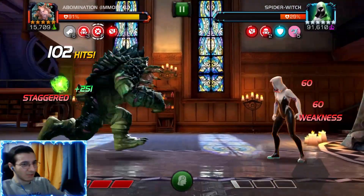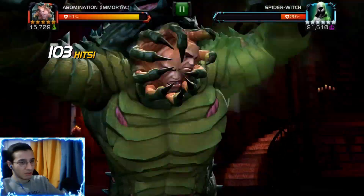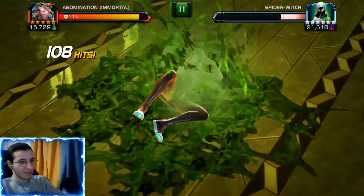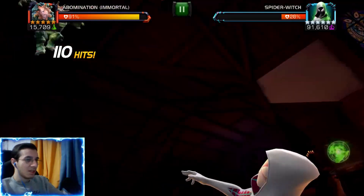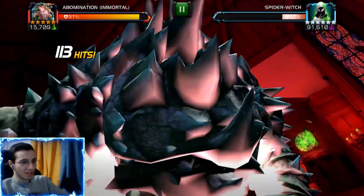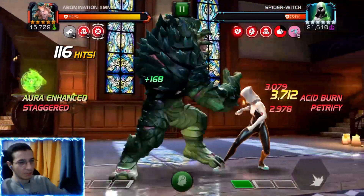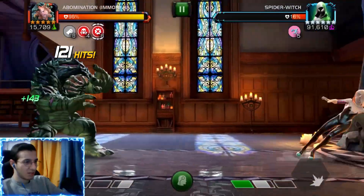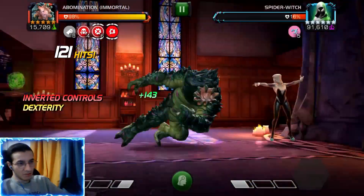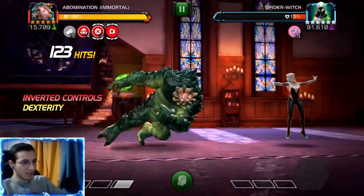Don't forget she also has the evade from Spider-Gwen's ability. You really have to parry and then use free-hit combos, or bring an evade counter — that works well too. I brought Abomination because he is immune to poison, and she is almost done.